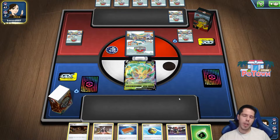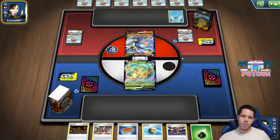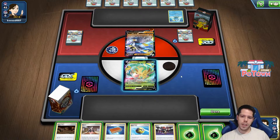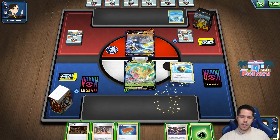We did mulligan, and we do start with Leafeon. There's Inteleon with a Fighting Energy. We're certainly not threatened at all here.